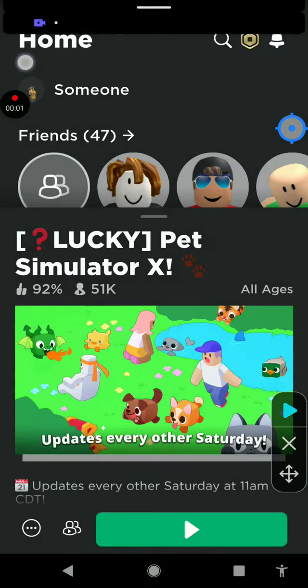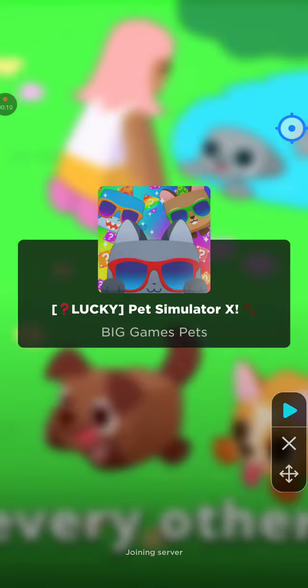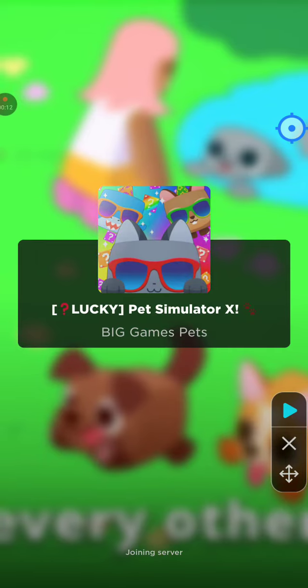Hi everybody, today I'll be doing some crazy stuff on Pet Simulator X. You might be wondering why there's stuff on the right side of my screen — well, it's an auto-clicker, and you'll see why here in just a few seconds.